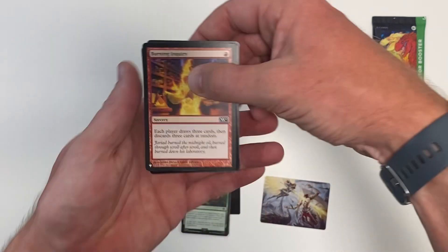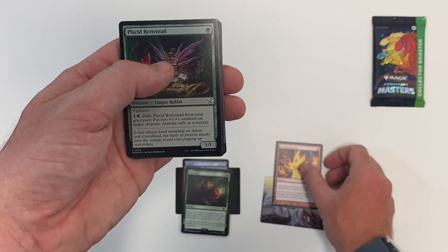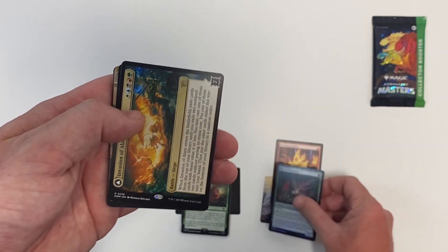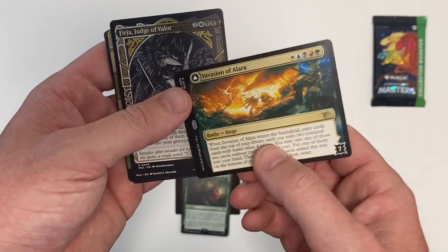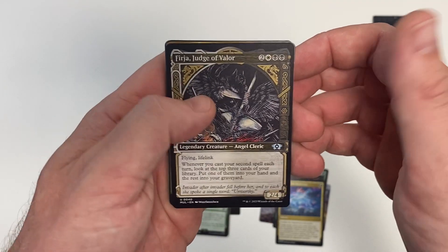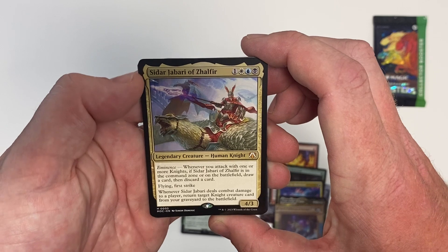Very nice. This one's M10. That's cool — I'm not sure how old that is or is supposed to be. That looks like it's foil etch. That's pretty darn cool, very exciting. Waken the Maelstrom — actually a very good card. Nice little showcase card there with that fancy border on it. These are all from the Commander set — there's a lot of cards from the Commander sets in these.